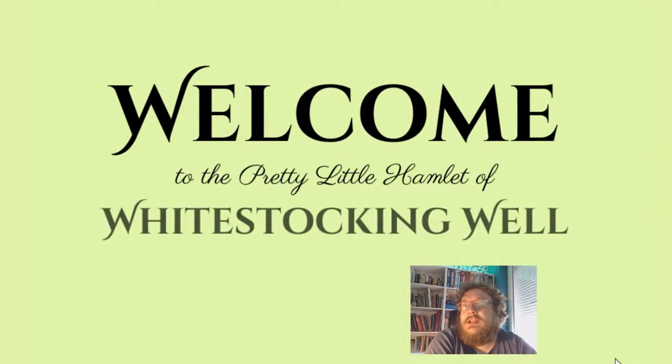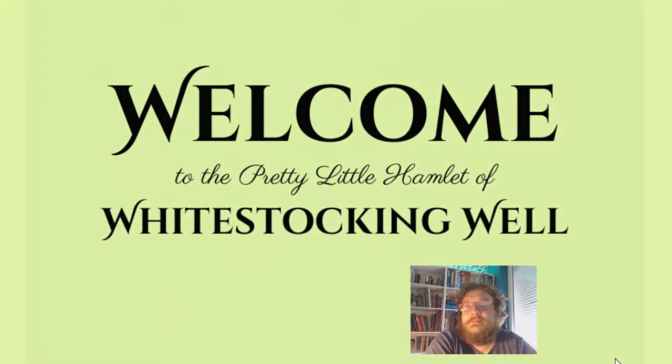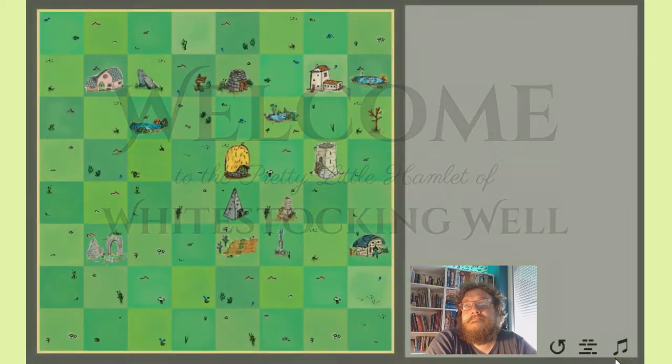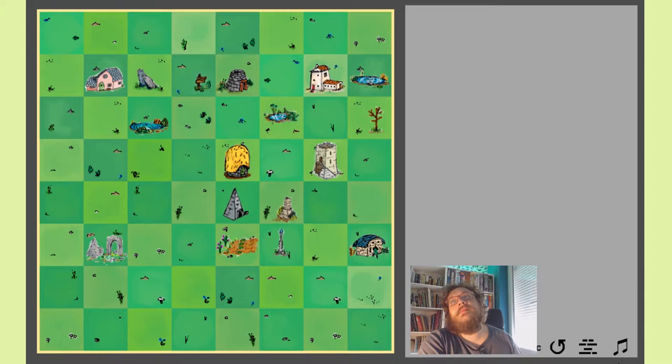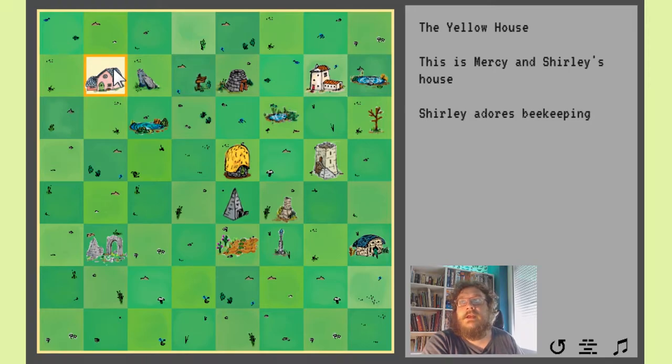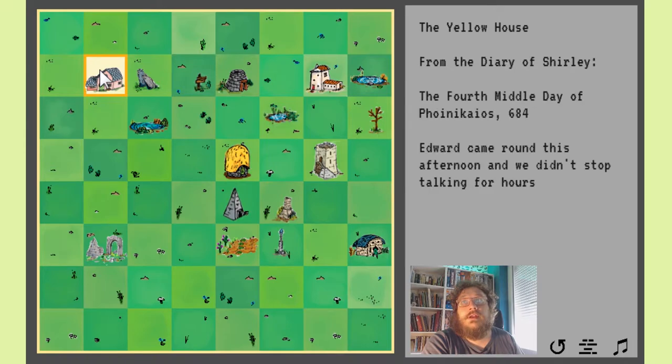So here we are. Welcome to the pretty little hamlet of White Stocking Well. This is the hamlet — the village. It's randomly generated from drawings. There are a bunch of locations here, and what we can do is simply mouse over any of them to learn a small something about each place in this hamlet or village. So this is the yellow house — Mercy and Shirley's house. Shirley adores beekeeping. And also, if you click on anything, it'll give you another little snippet of text — not necessarily related to the place that you're looking at.